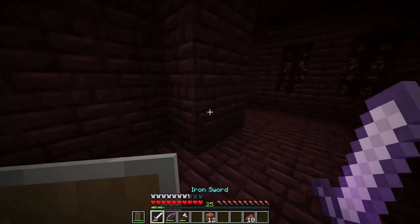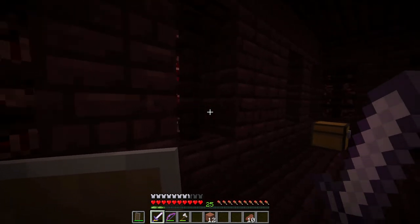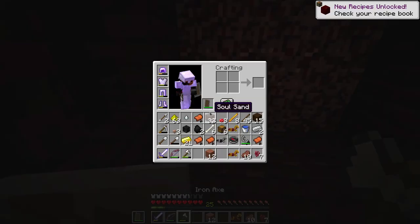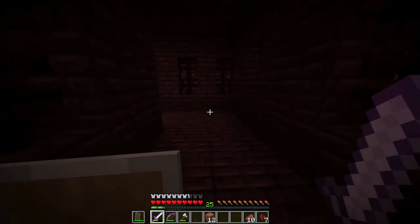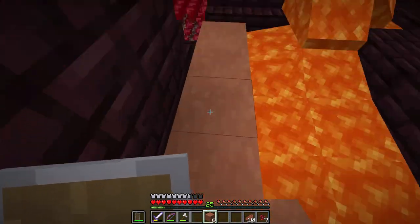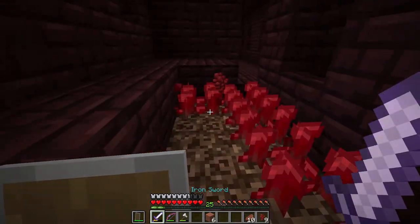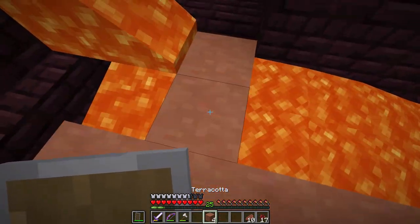I'll drop the gunpowder, I don't really need it right now - I can get plenty from creepers. Oh, another chest! And a dead end. We have some soul sand right next door. Let's get the nether wart before we do anything else. There we go, I already have 36. 32 soul sand. It's just another wall. I think the lava might have just destroyed this right here.